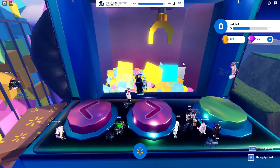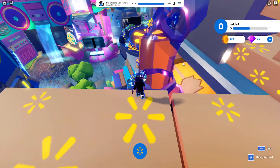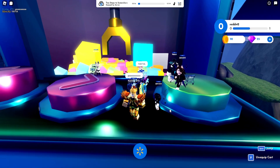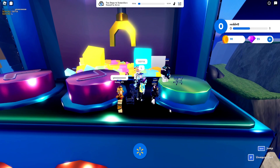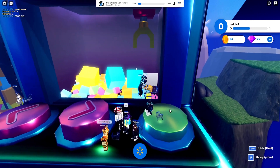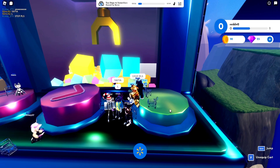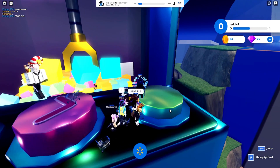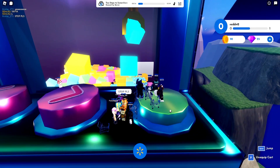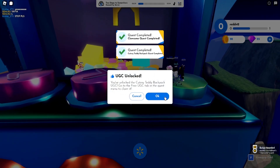I'll show you guys what it looks like when you win. In this example, I saw a server where they somehow got the middle one, and then the new one spawned in positioned basically in the middle. I stood on it right away and it counted. I think I touched it first — everybody else got on the button too — but as you can see, I got the teddy bear.